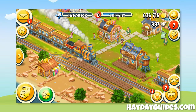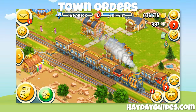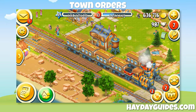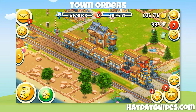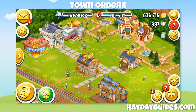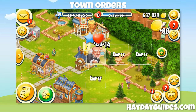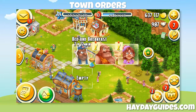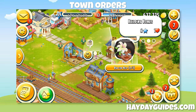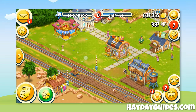Another way to fill up your coin pile is to complete town orders. Every once in a while, a train arrives at your town with new visitors. These visitors have orders for you at some of your town buildings. When you complete these orders, those visitors leave some good things for you — including golden coins, as well as experience points, reputation, and some random items.